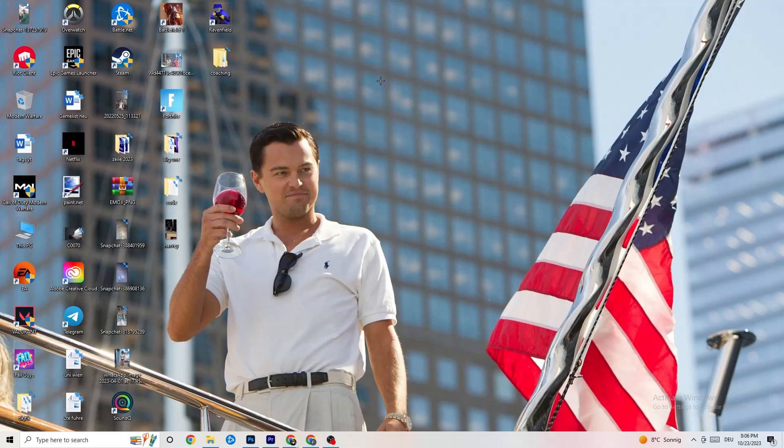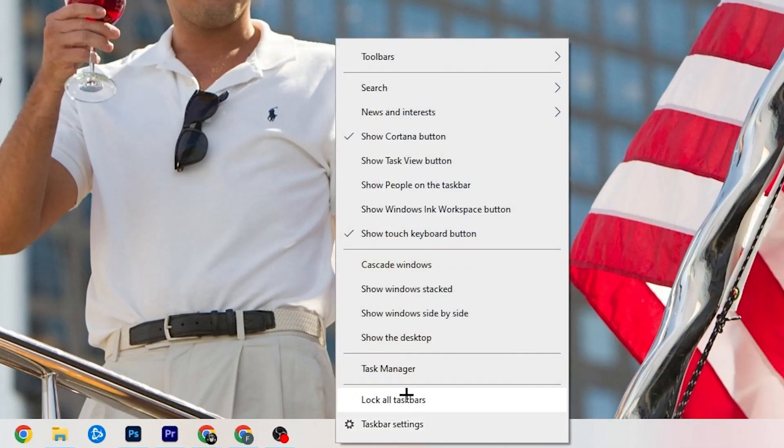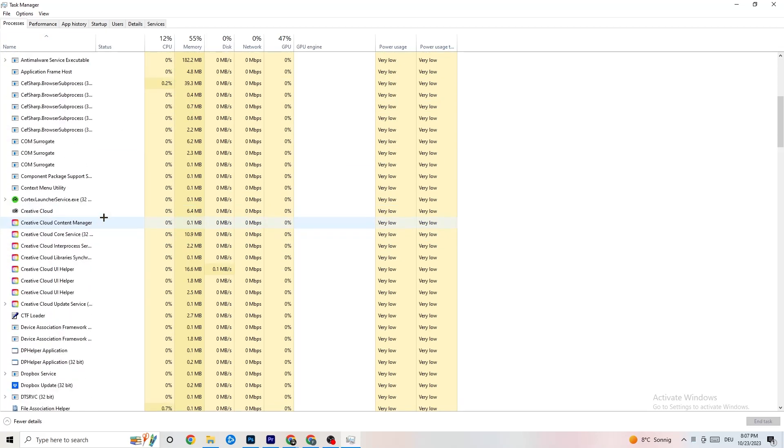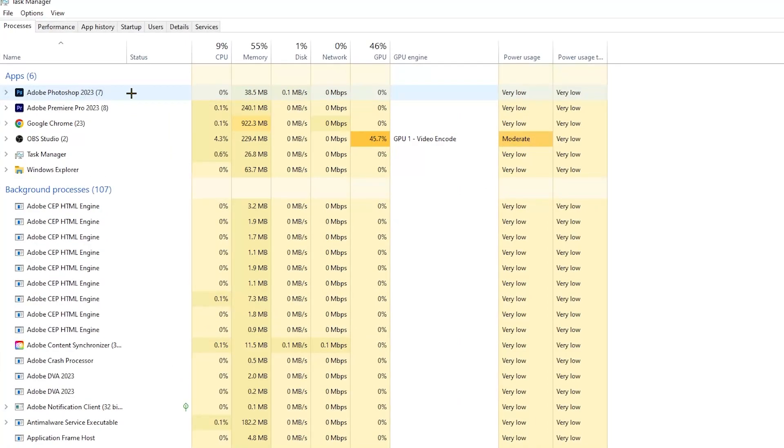The next step is to go to the taskbar at the bottom of your screen, right-click it, and open Task Manager. Go to the Processes tab in the top left corner. You'll see CPU usage, memory usage, GPU, network, and so on. End every task that is using too much CPU or GPU — especially apps, but also any background processes with excessive usage.